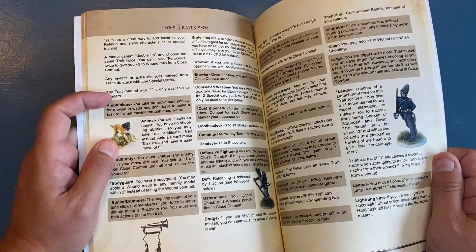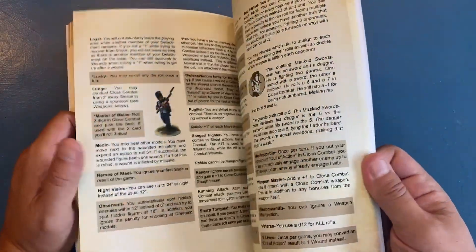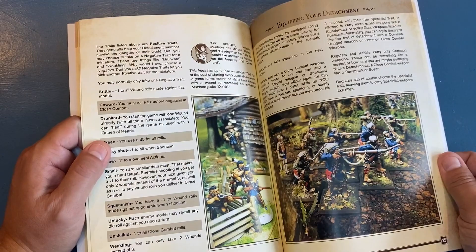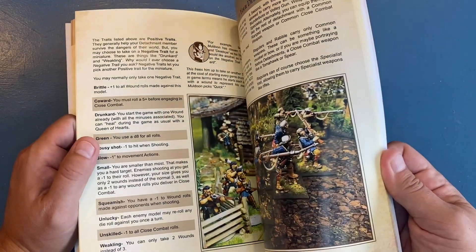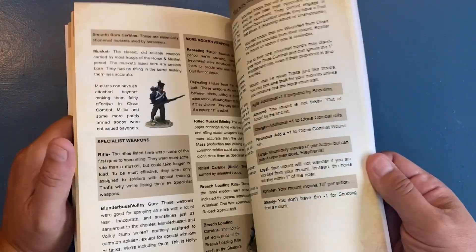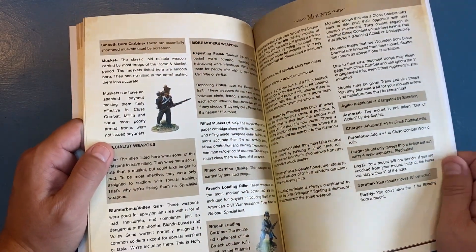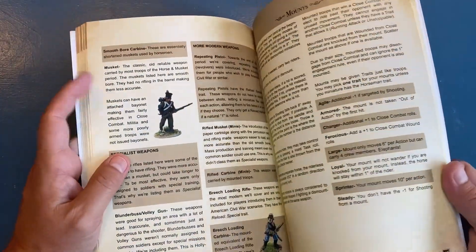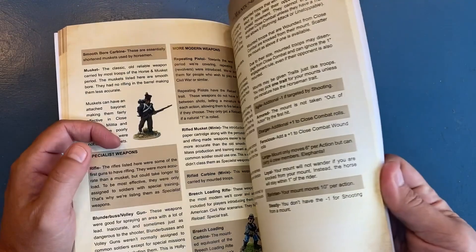This has got a few different traits in it that weren't in other core rules. We talk about equipping your detachment — how many slots they get — and go into some depth on different types of weapons, for instance the difference between a smoothbore musket and a rifled musket.